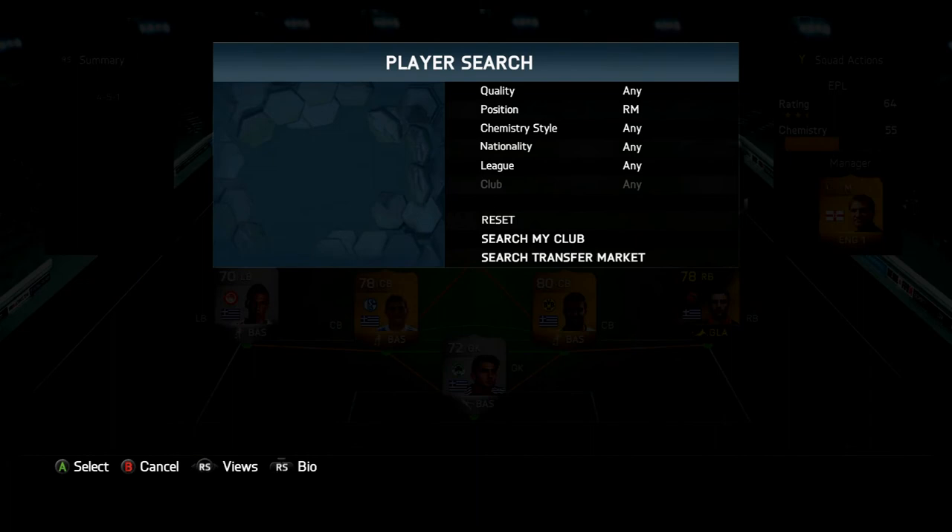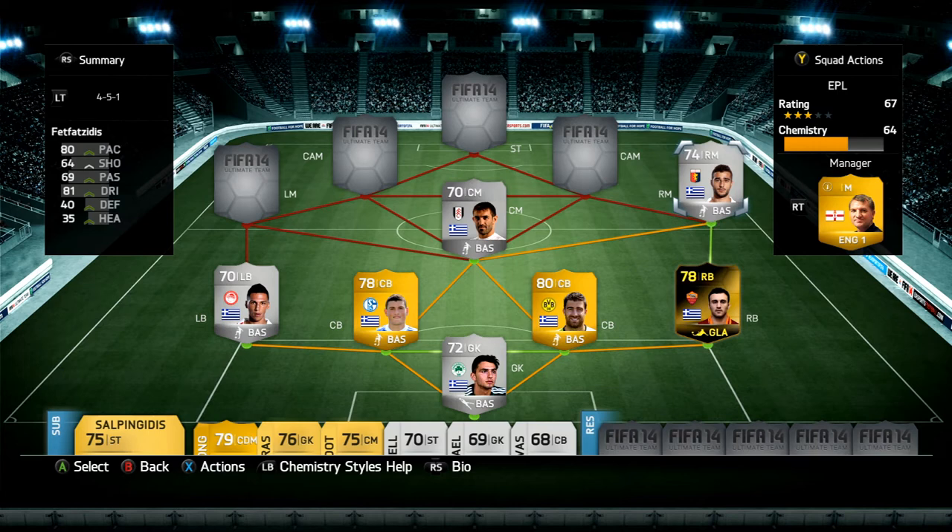At right mid, we've got Fetsfazidis from Genoa in Serie A. He's got a four-star weak foot and four-star skills, 80 pace, 69 passing, and 81 dribbling — a decent player on the right side. His shot isn't too good, but he's great at putting balls into the middle for our striker. He was pretty cheap — I picked him up for about 1k. Most players in this squad are cheap except for Torossidis, who I picked up for about 17k.